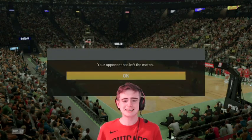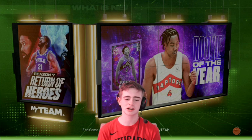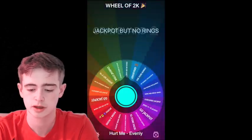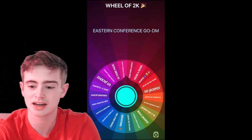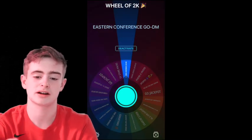Okay, so we're 2-0 now. What we're going to do is just another spin. For this spin, I want to get a good defensive forward, so let's see what we can get. With our third player on the spin, we're going to get an Eastern Conference Galaxy Opal to Dark Matter player.